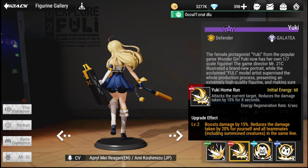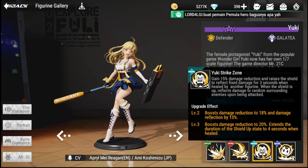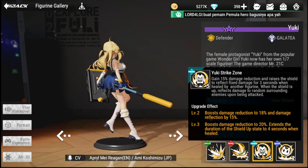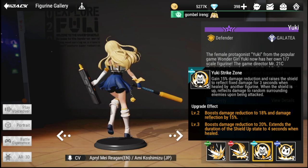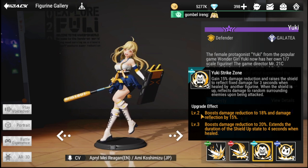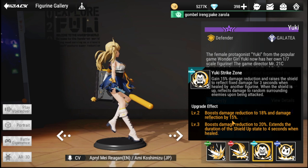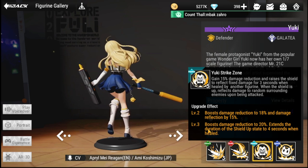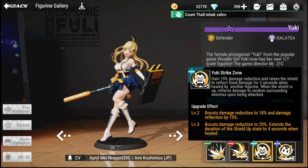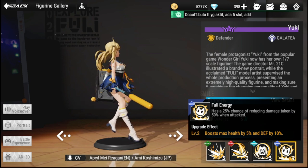For her passive, Yuki Strike Zone, she gains 15% damage reduction and raises a shield to reflect fixed damage for three seconds when healed by another figurine. While the shield is up, it reflects damage to random surrounding enemies upon being attacked. Upgrade effect boosts damage reduction to 18% and damage reflection to 15% at level two, and up to 20% reduction extending the shield duration to four seconds at higher levels.